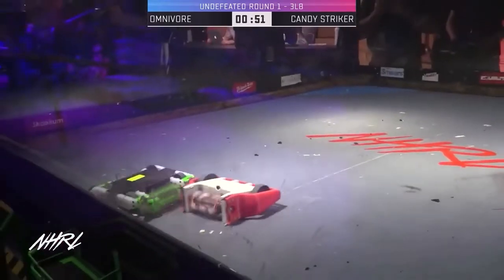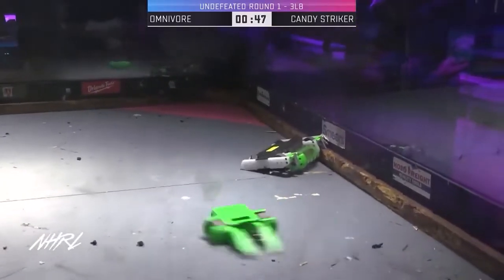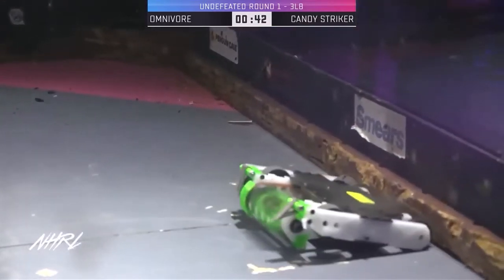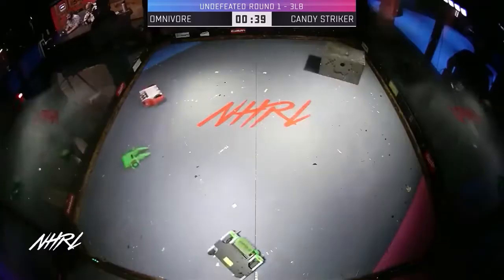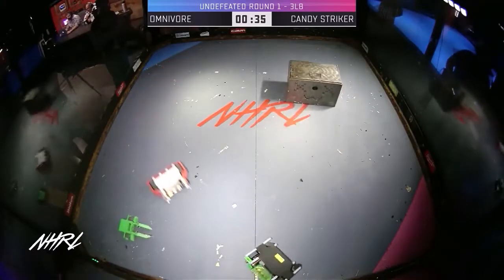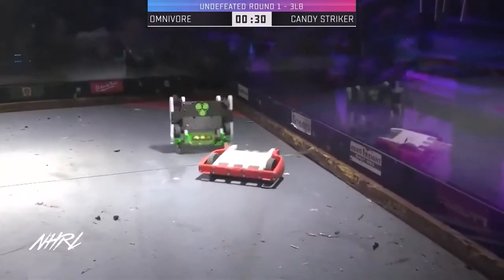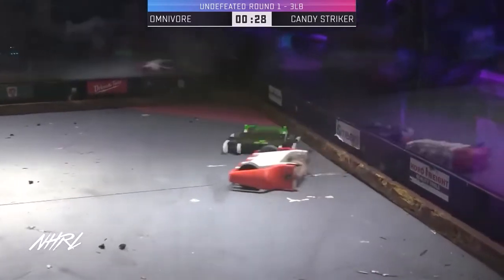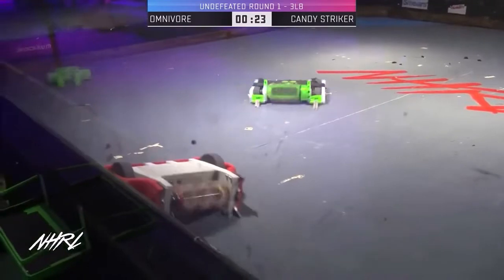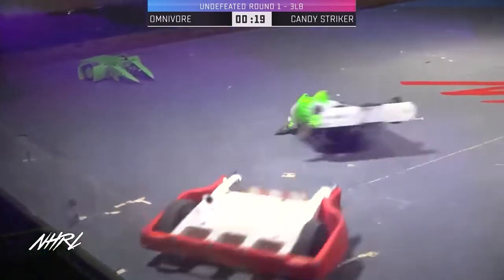Candy Striker making a nice comeback in the latter half of this fight. Another good hit landing right on top of the mini bot of Candy Striker. Proving once again — never give up in these fights. You never know how things are going to turn around. Omnivore is now not looking happy, stuck in that side of the box. It really needs its back wheels to drive when it's inverted, and those back wheels are very impaired. That could be an error for Candy Striker — perhaps flipping them back over onto their right side. Omnivore is almost at full mobility now.